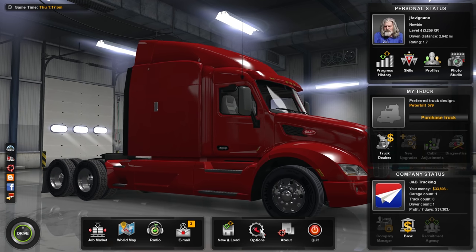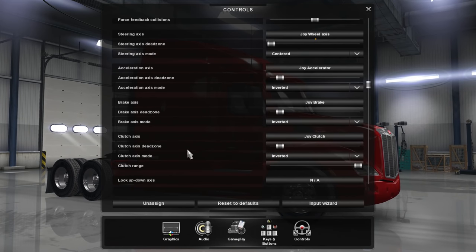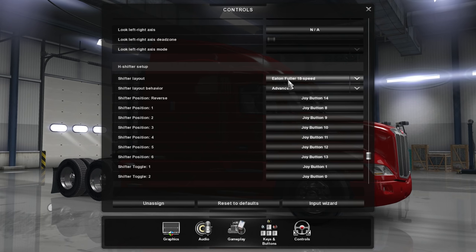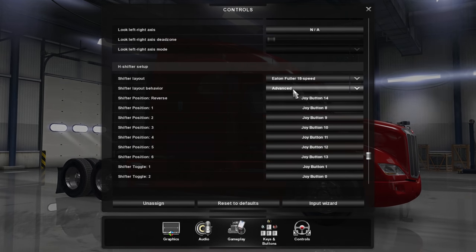A couple of changes since last time. We're going to open up our options here and look - go to controls, go down to the area where all of the H-shifter setup is. My shifter layout is set as the Fuller 18-speed now, and shifter layout behavior is set to advanced.